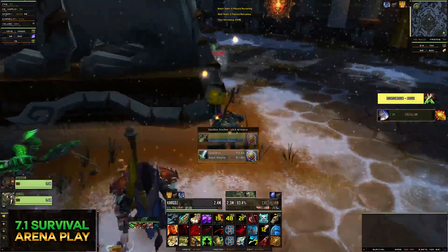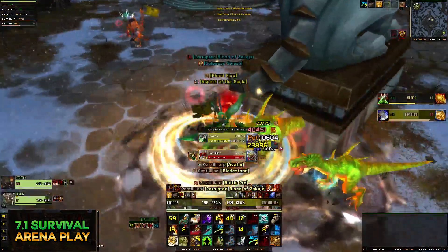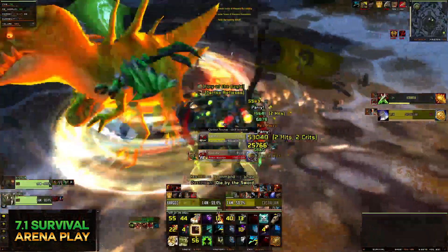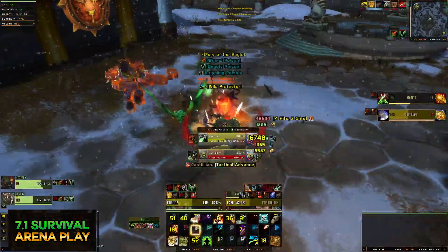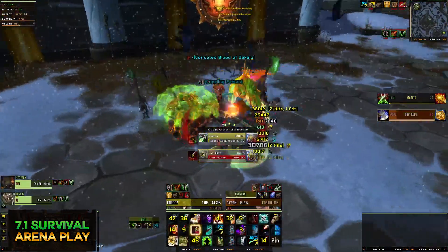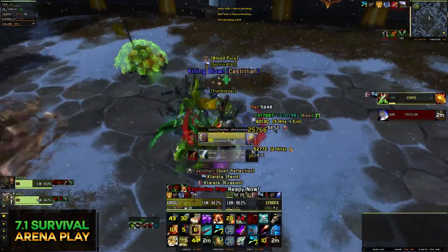The Warrior is coming over here, so we'll try to bait him into these traps. We activated all the traps. We're going to pop burst on him, pop Roar of Sacrifice, and try to stay alive. We're both dropping heavy. Going to Harpoon over to the Warrior to keep the pressure up — trinket this. He should go down here since his defensives are down. And he's done.